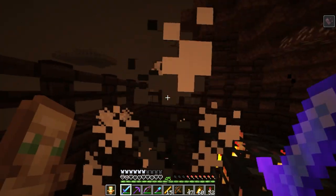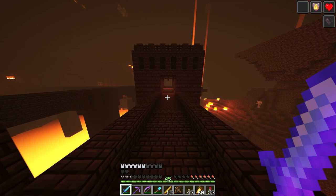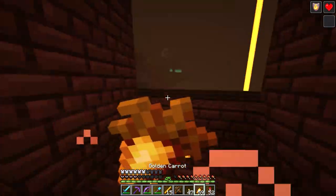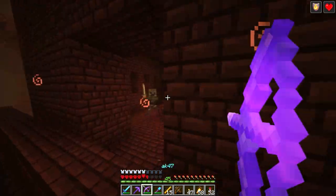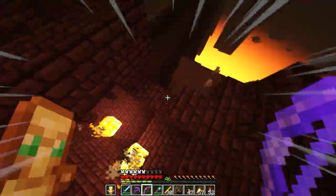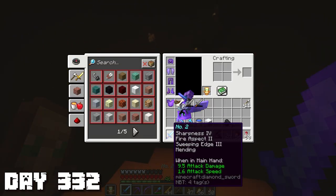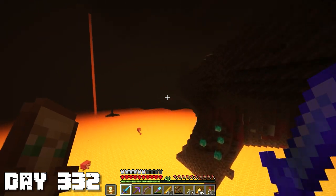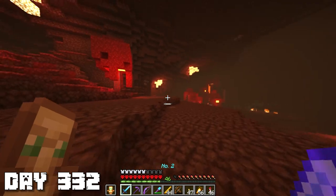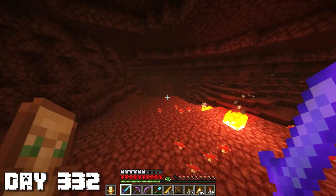I actually used up one of my totems - I didn't realize a skeleton was hitting me from behind so I went from eight hearts to two in like three seconds. But it's all right. I'm not sure whether I should be using a shield or a totem - totems can completely save my life but shields are also really good at deflecting damage. I gathered enough blaze rods to hopefully not have to come back here for a while. Without looting on my sword, it took me like two days to only get 44 blaze rods.